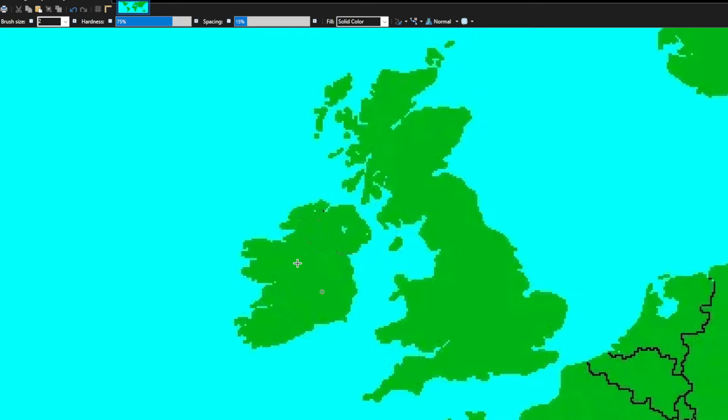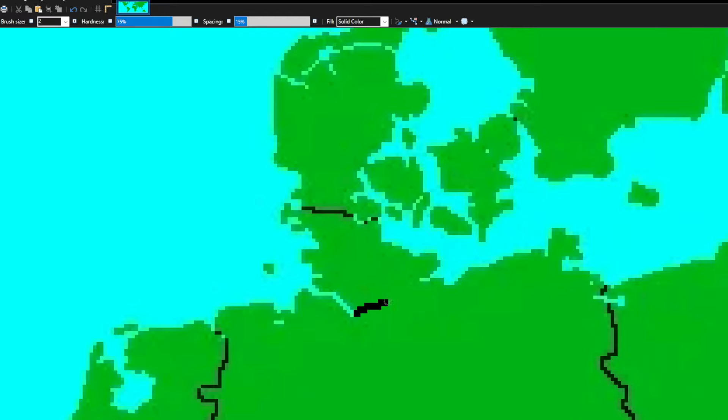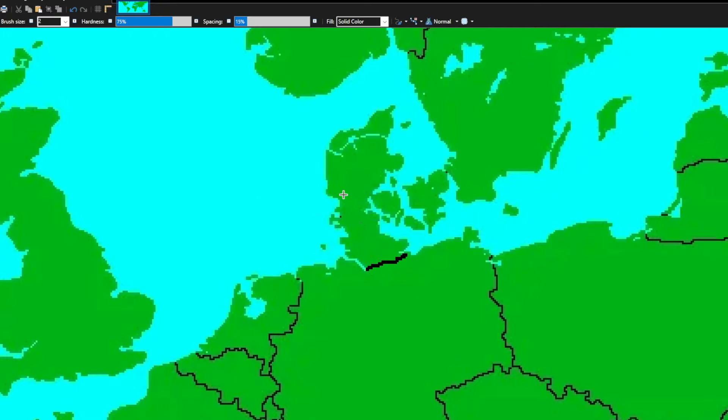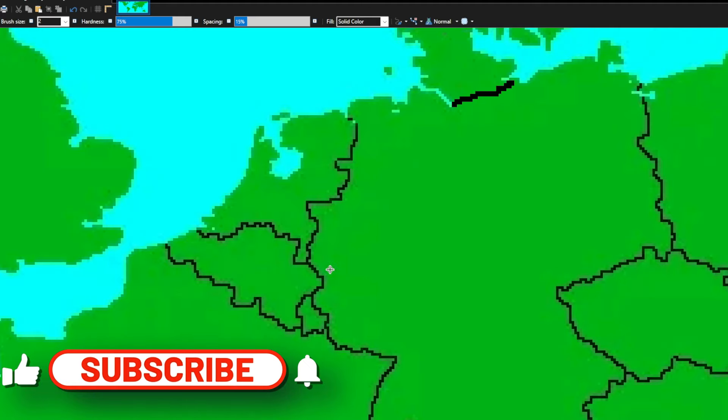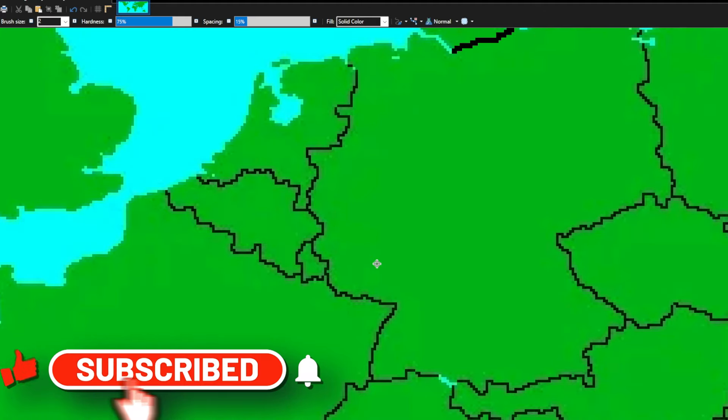Northern Ireland is going to Ireland — it just makes more sense. Having a united Ireland looks a lot better on the map. I'm also going to give Denmark a little bit more land from Germany, because Germany is too big and Denmark is just too small. Denmark is pulling the uno reverse card on Germany and taking the extra land — it makes more sense like this.